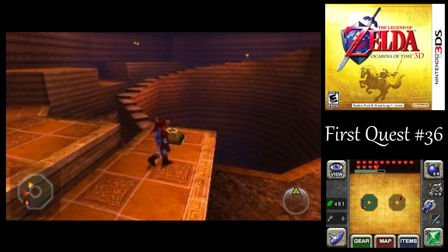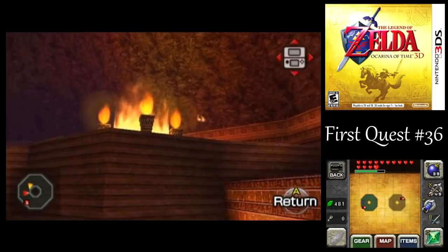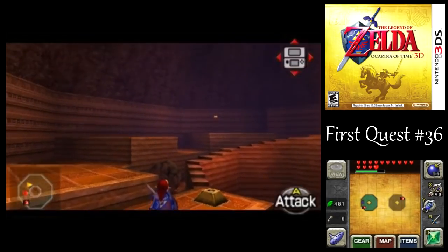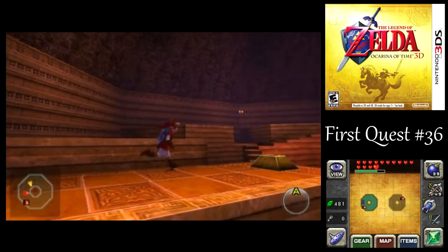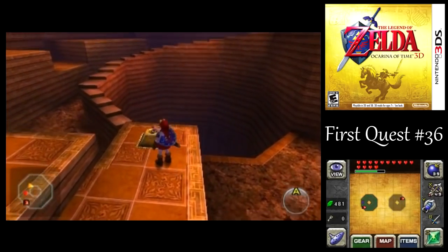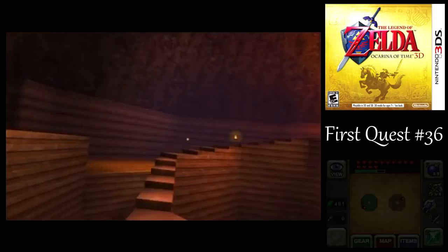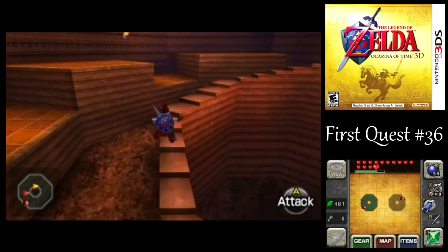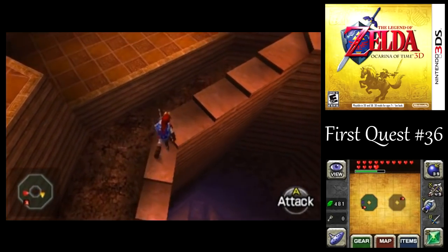We got this floor switch here that corresponds to that ring of fire up there — and that's where the big chest is. You could try walking along the outside, which would be safer, but you wouldn't get there in time. So unfortunately we have to take the narrow path of stairs to get up to that chest. And if you fall down the middle, you go all the way to the bottom.